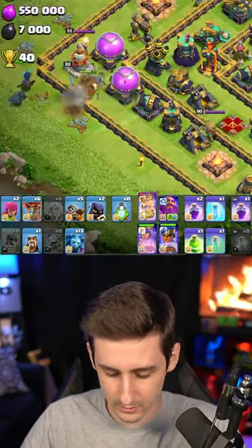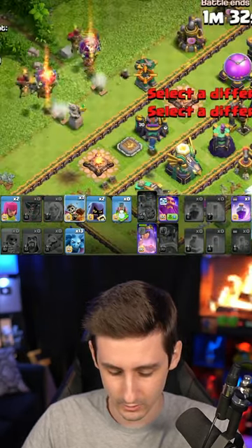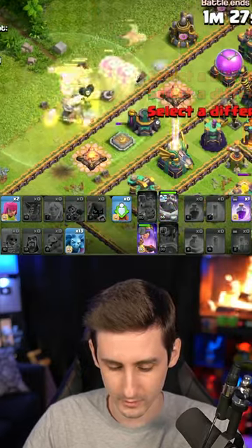Let's make the RC invisible to take down the single inferno. Send some balloons, dragon riders, the warden, and some headhunters straight in here, and pop the warden ability.